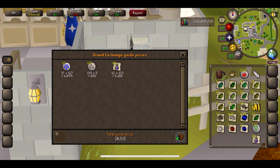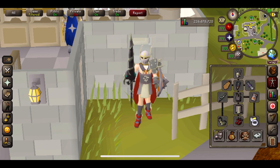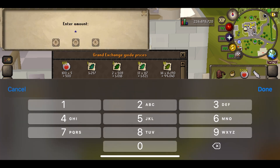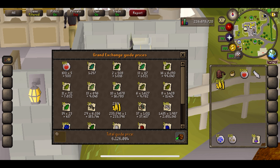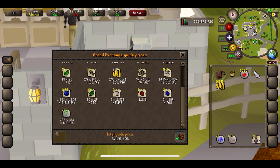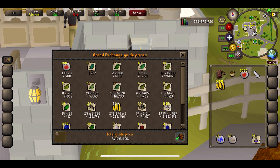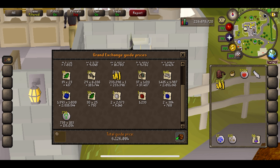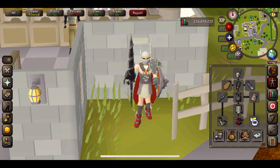We're going to work out our costs first. Our total costs of the 10 hours comes to 10,515 — which is basically nothing. I actually stopped using Antifires about halfway through because I realised I wasn't taking anywhere near enough damage to need them, plus I could restore my stats and health at my house portal. Adding in our Nature Runes as well, that comes to 6,136,000. Minus the 10,515 in costs, after 10 hours of Blue Dragons we ended up with a profit of 6,126,000. Absolutely crazy — way more than I was expecting. Most of the money comes from Dragon Hide and Dragon Bones.